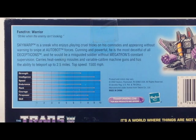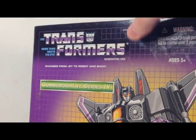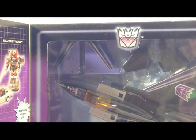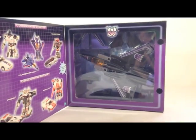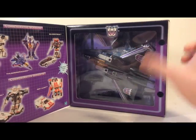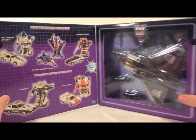So yeah, he pushes people down the stairs — what else can we say? Great, great box. Really like the box. It's one of those old reissue boxes where you've got Velcro here and you see Skywarp and everything. It was closed like this and I just opened it up, and you got awesome, awesome — just the whole design of this whole thing is just great.